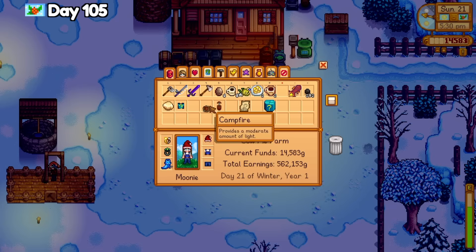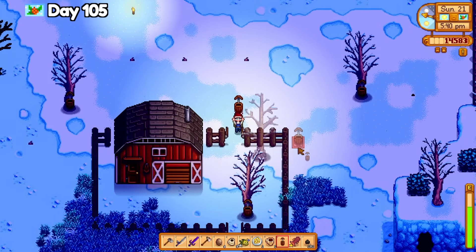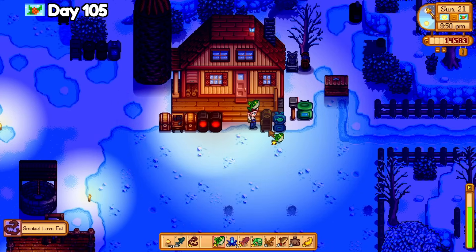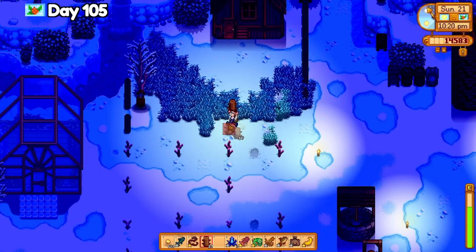Back at the farm, I start throwing in some fish I saved into the fish smoker — the legendary fish and some night market fish. While those are working, I clean up the farm a tiny bit. I don't start putting down any paths because I don't know what I want it to look like yet, and I didn't sell any of the smoked fish today. I'm saving it for a satisfying money haul for tomorrow night.